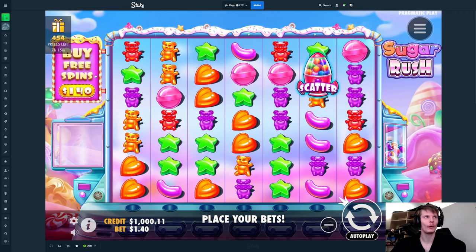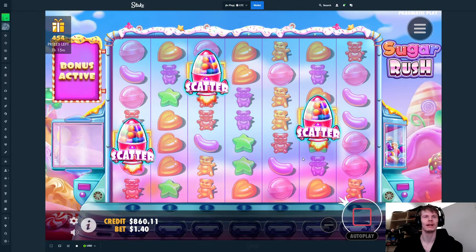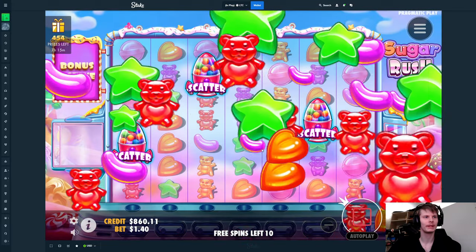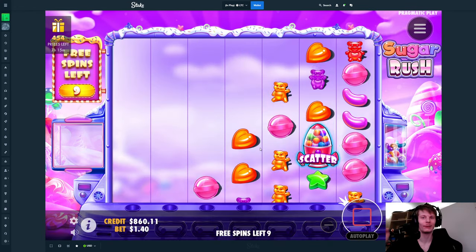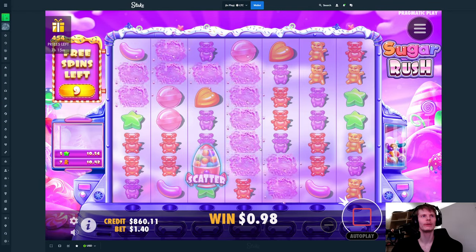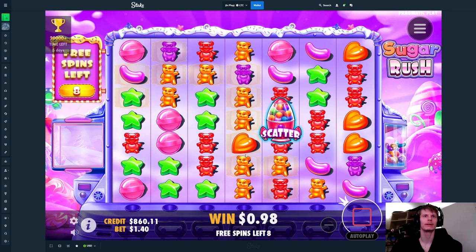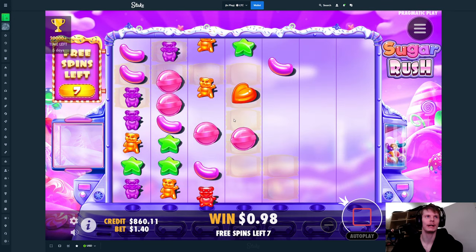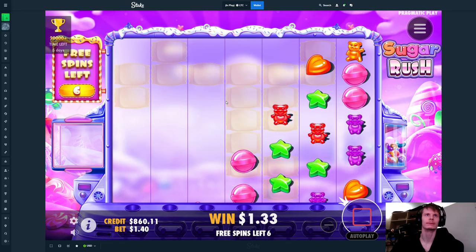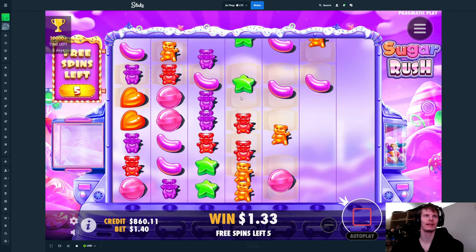Today we are on Sugar Rush and we're going to be starting off with a $140 buy. This one is very volatile, so you're either going to lose a lot of money or win big. I hope we can win big today. We're starting off not too shabby — at least we hit two things. If we could keep hitting two things or more, I'd appreciate it. Generate a bunch of multipliers we can use in the late game.